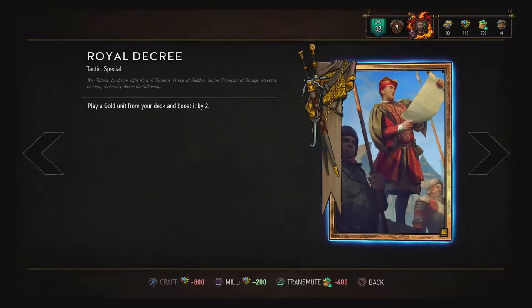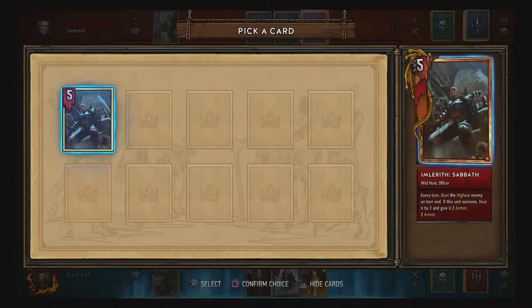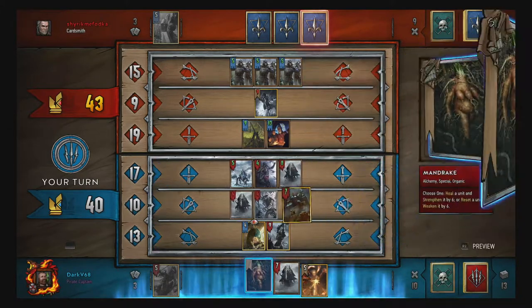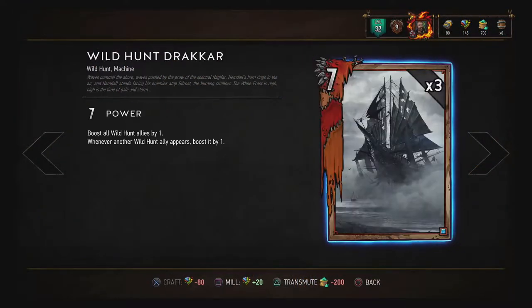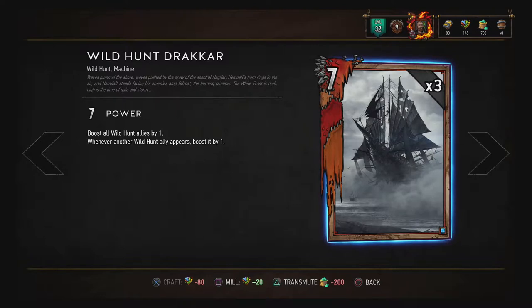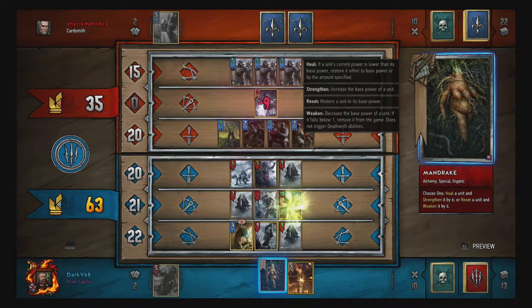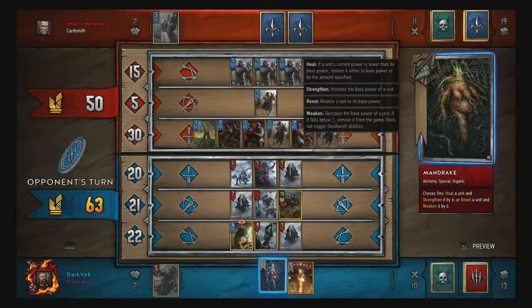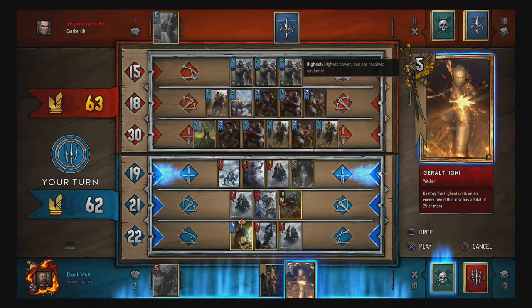First off, we have Gold Decree. Gold Decree is perfect for playing Imlerith strong from the get-go. This card allows you to draw any gold card in your deck and boost it by 2, so if you keep Imlerith out of your hand, he spawns on the board with 7 health and 2 armor, allowing him to kill opponents up to and including a power level of 12. Another thing you can do is prep the board with Drakars. A Drakar boosts every Wild Hunt unit on your side by 1 when played, and boosts every Wild Hunt unit played while it's already on the board by 1 as well. So if you play Imlerith using Gold Decree with, for example, 2 Drakars already on the field, he spawns with 9 health and 2 armor, allowing him to annihilate your strongest enemy even when it has 15 power.